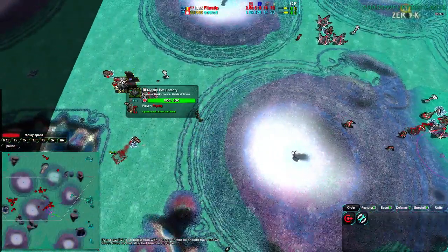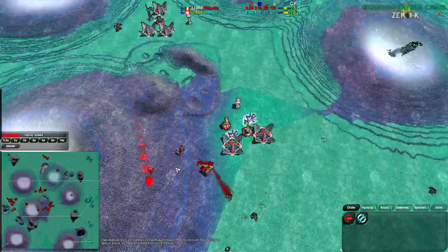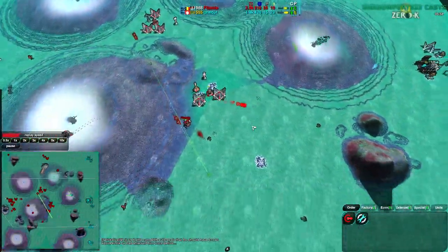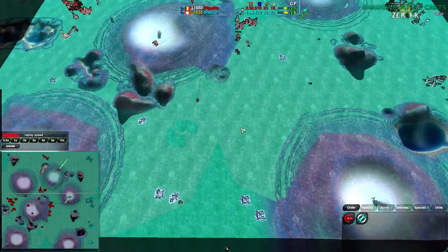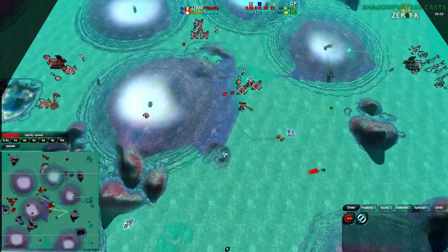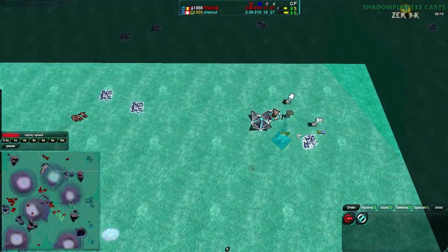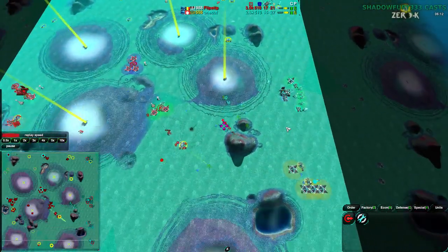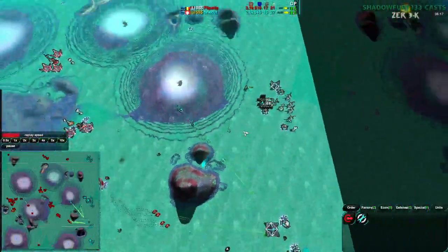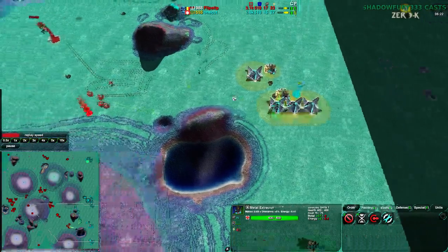Flipstep is getting Warriors of his own. At this point, Onecut does have Rockos to counter the Warriors, but there are enough Glaives that it won't matter yet. We aren't getting into a massive Warrior versus Rocko fight. It's still Glaive-dominated. The south side has been taken by Flipstep again, though neither player has actually tried to expand there — this is very surprising. Flipstep trying to take a bit of the north, which is only as valuable as the center of the map. Flipstep has the center, which is helping him a lot.